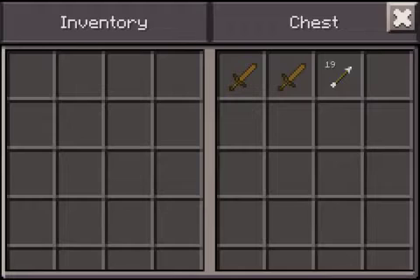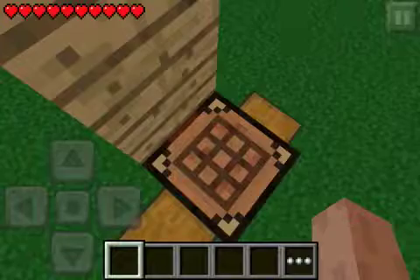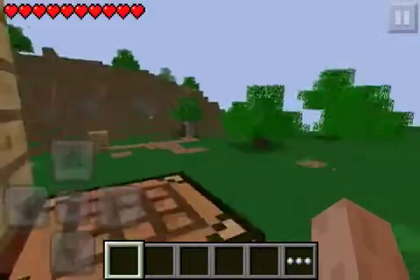We were playing with arrows but we decided to take those out because it's really quick matches, so they're not really needed. As you can see, I still forgot to take the arrows out of that one chest, but they're useless because I can't use them anyway.